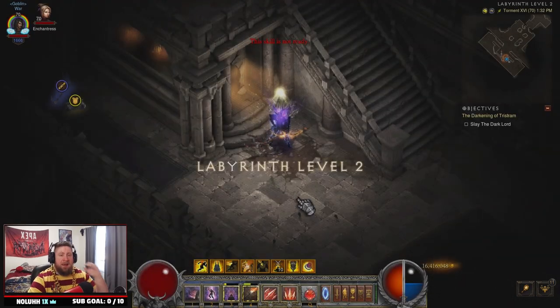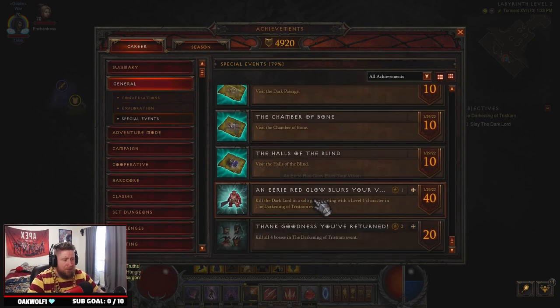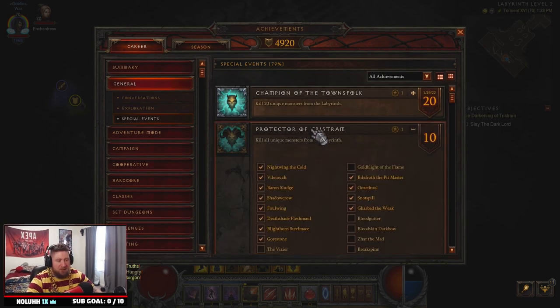Go floor by floor and complete everything. You may miss some monsters, so definitely reference the grid and go back. As for the Thank Goodness You've Returned achievement — killing all four bosses — if you just clear every level and go through all the levels of the labyrinth, you're going to kill every single boss. There's no way to miss them as long as you're clearing everything, and that gives you the last two achievements for this special event.